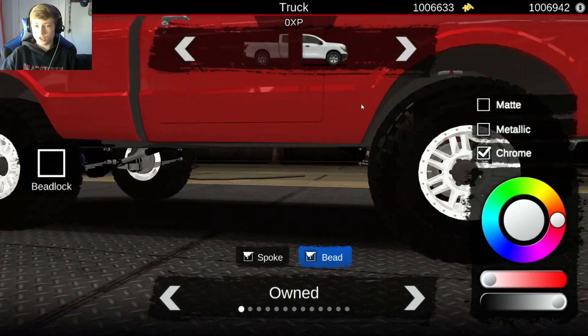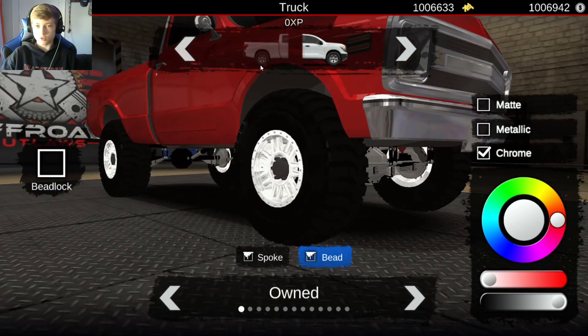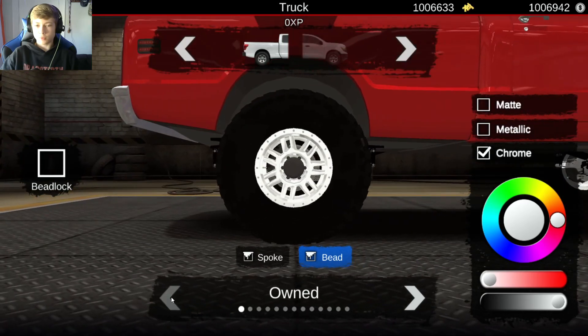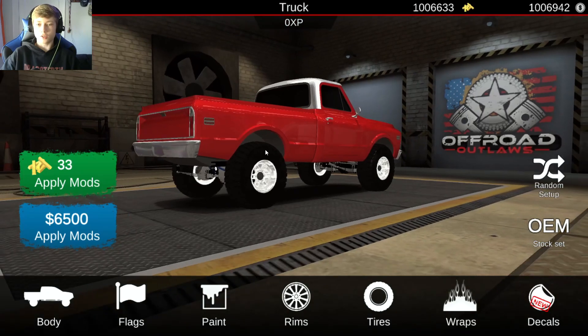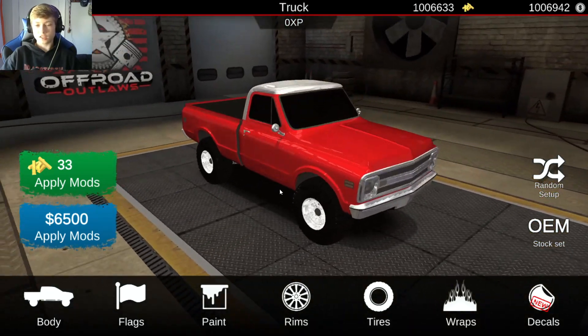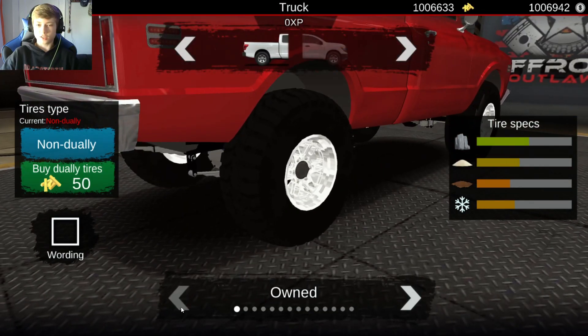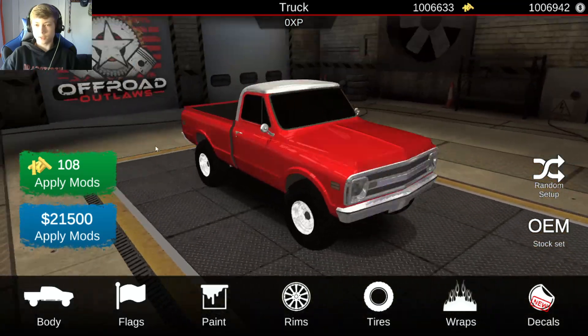We are going to go with a solid chrome for the wheels on today's build. So far it's looking alright. Now for the rims, I'm a big fan of these rims whenever I'm doing chrome rims, but I use them so often — I wish we had a little bit more of a bigger selection. Hopefully in the next update. And I already know what build I'm going with for this, but just to be safe let's go with the drag slick type tires, because I kind of have something cool in mind for today's build.